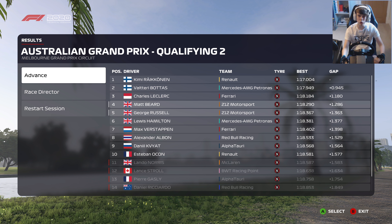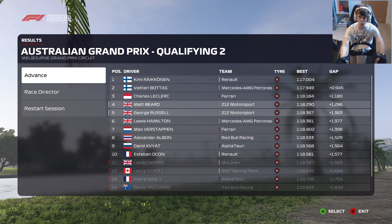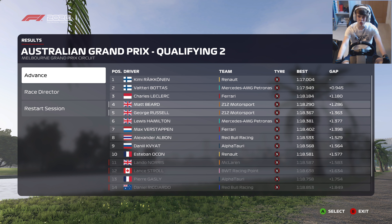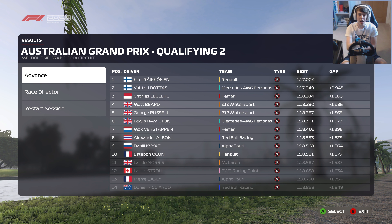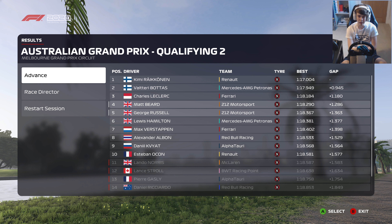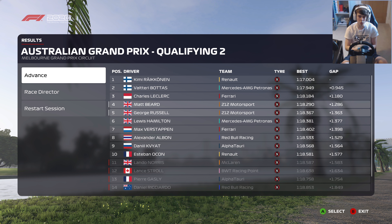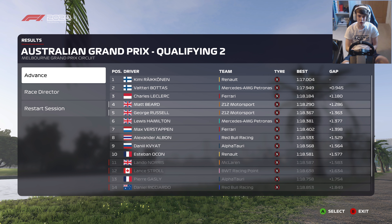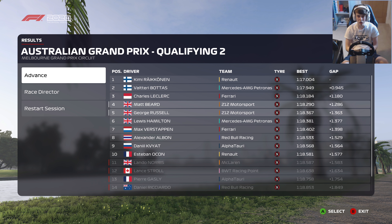When Q2 is all done and dusted, Räikkönen is fastest. We've actually got to finish one-two as a team there. Bottas sneaking into the 1:17s, Leclerc up in P3 ahead of both of us, Hamilton, Verstappen, Albon getting through into Q3, Kvyat for AlphaTauri as well. Red Bull and AlphaTauri seem to have got over the issues that plagued them in Season 2. Both Renaults, both Mercs, both Ferraris, both of us, and two Red Bull-themed cars into Q3.